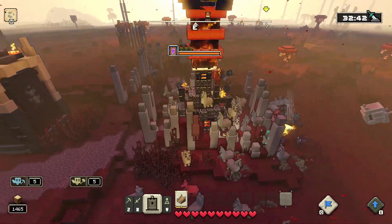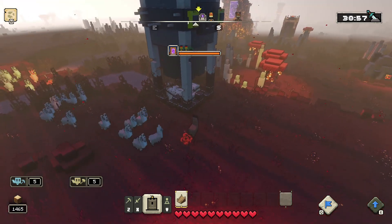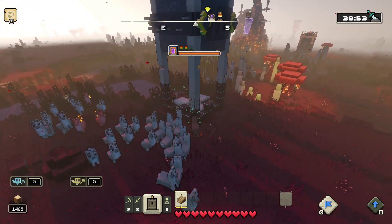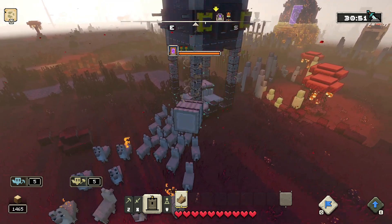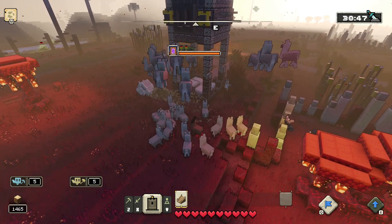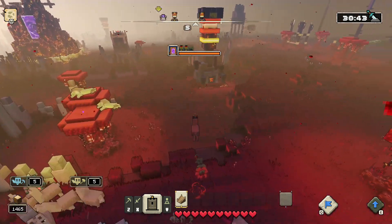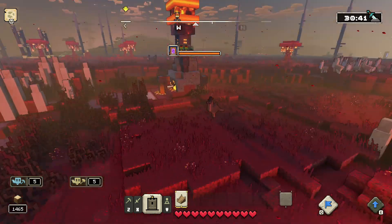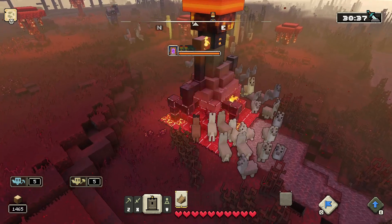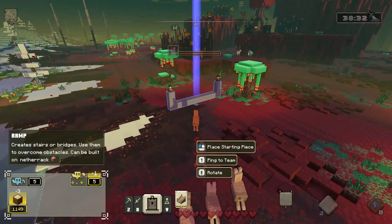There are barrels of piglins that will launch into the sky and start attacking you — destroy these as fast as possible so you're not constantly getting attacked. But if you're fast enough, you can actually destroy the portal before you get overrun by piglins.